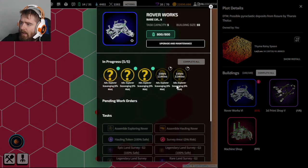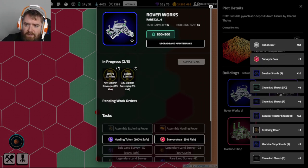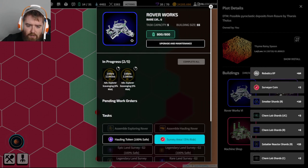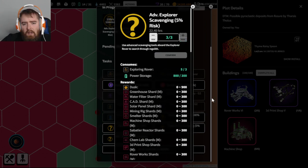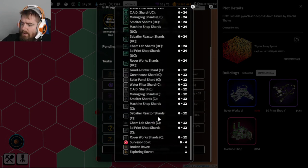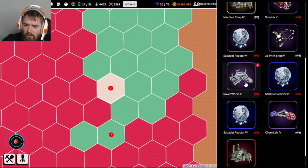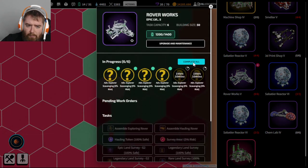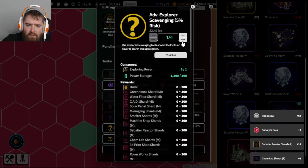Some rover missions are finishing right now - all three rovers came back. We got some robotics experience and a bunch of shards. We'll send those three rovers out again - costs a bunch of power and hopefully brings back some shards. What's my most expensive building? Probably my pirate radio - pirate radios are very expensive to level up. All four rovers came back, that's great.